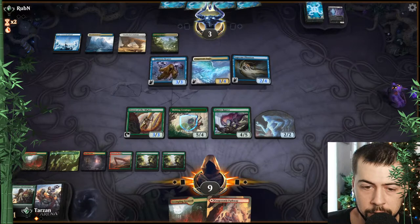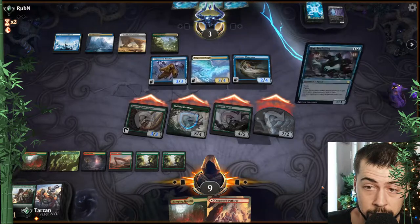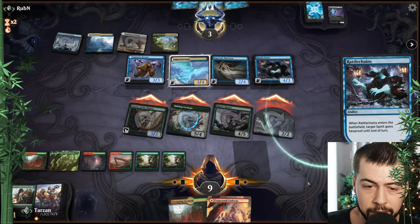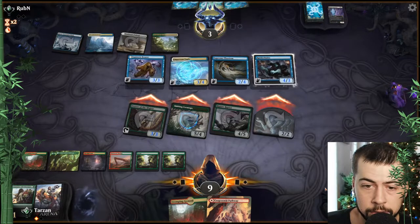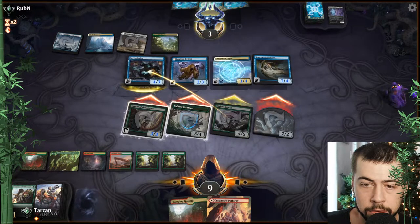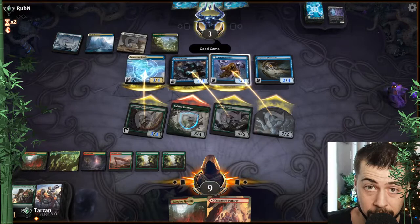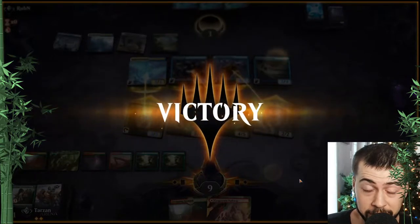We'll just attack with everything. They might have Collected Company, Rattlechains — still not going to do anything since Shifting can fly past them. They're all blue. I think this person forgot how Protection from Blue works — good stuff. Taking down Bant Spirits in two. One more win from Diamond — crossing the fingers.